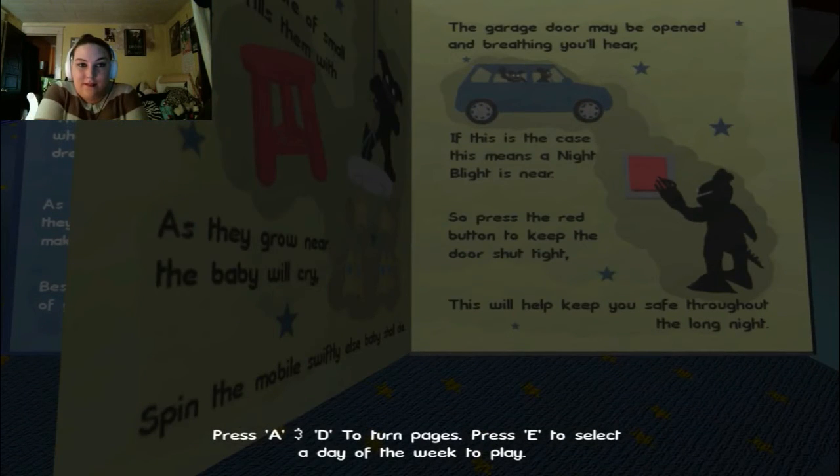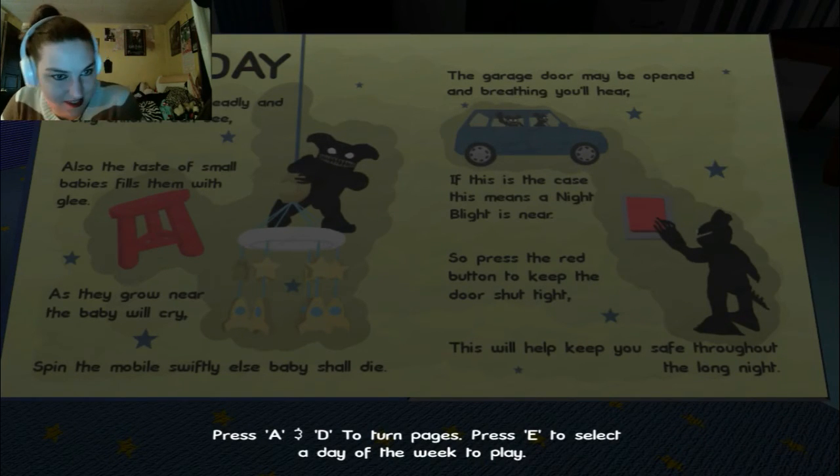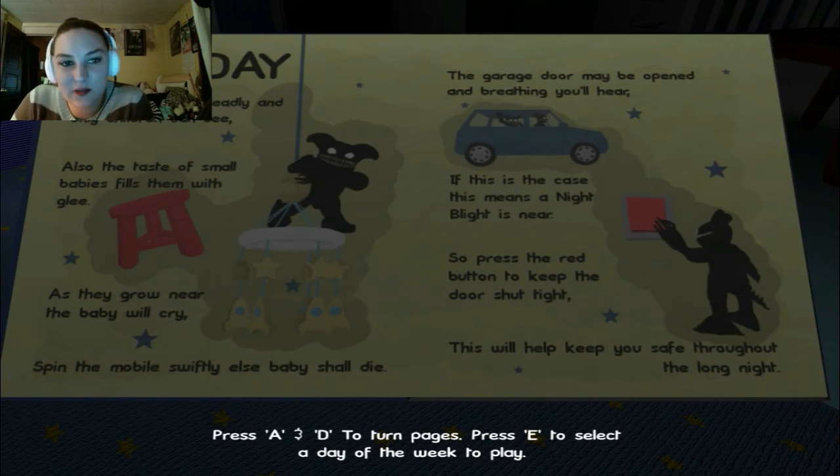Tuesday: Night blights are deadly and only children can see. Also, the taste of small babies fills them with glee. As they grow near the baby will cry — spin the mobile swiftly else the baby shall die. The garage door may be opened and breathing you'll hear — this means a night blight is near. Press the red button to keep the door shut tight. This will help keep you safe throughout the long night.